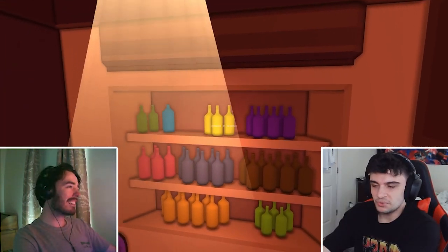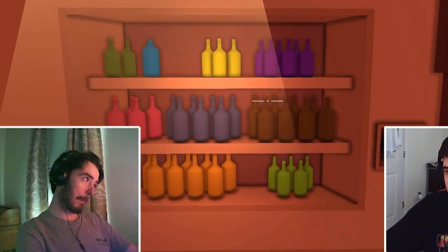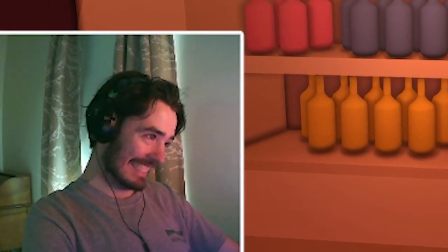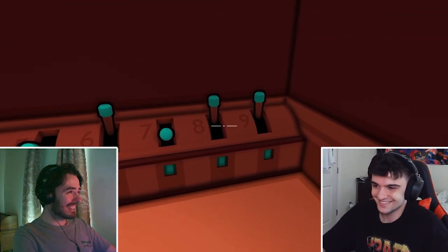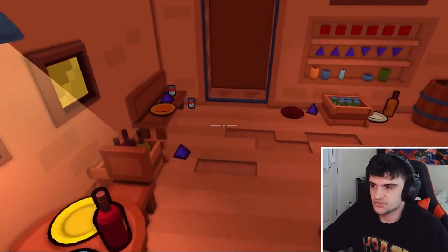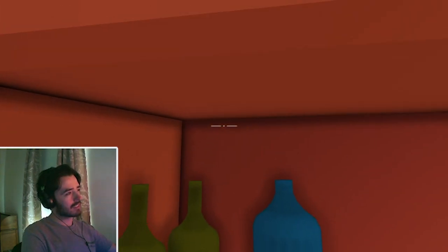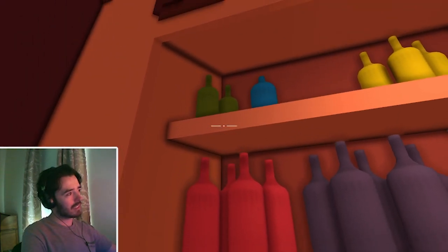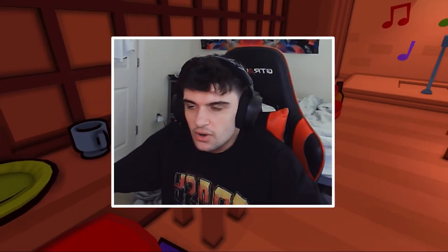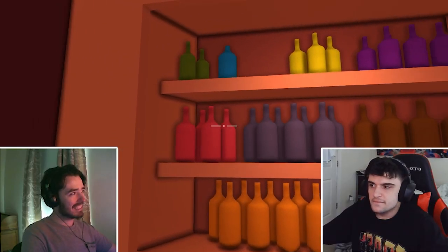Like the bolt yellow one we saw earlier, but it's a little murkier. It's closer to green than it is yellow. I think I should tell you what color. Let's start with one and then go from there. So one is the pink one. Next one is like the green, like a dark green. It kind of looks more orangey than the brown. More orange than the brown.